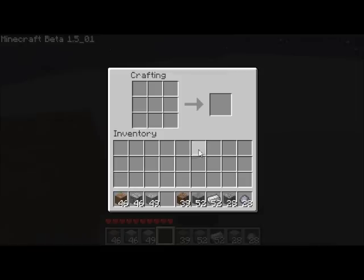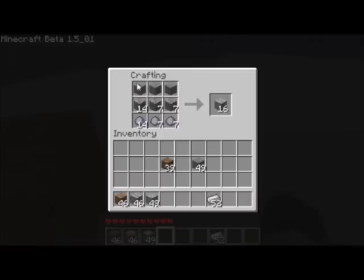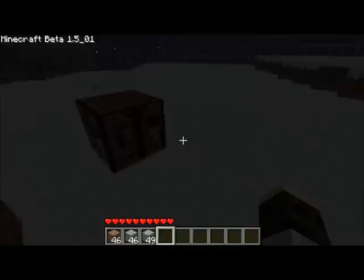They're all crafted with the base of cobblestone in the middle, and clay balls on the bottom, and either dirt, smooth stone, or iron on the top. And although it is quite a few resources, it gives you 16 of the appropriate road blocks, so it goes pretty far.